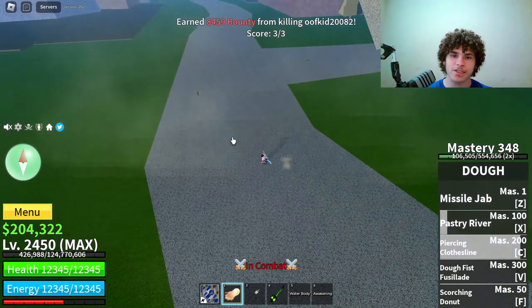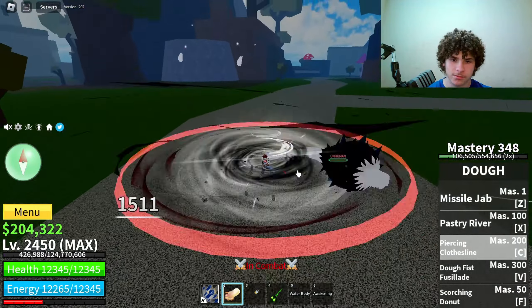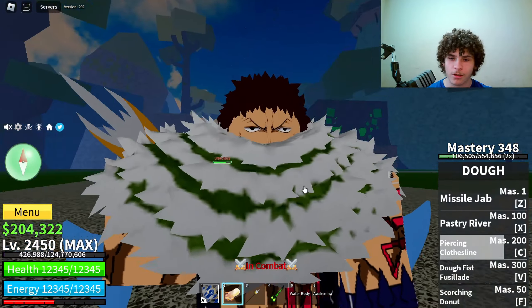The third ability — you just grab them, it swings in and slams them onto the ground. I'm gonna test out that move one more time so you guys can see the damage. It is 3,309 damage.